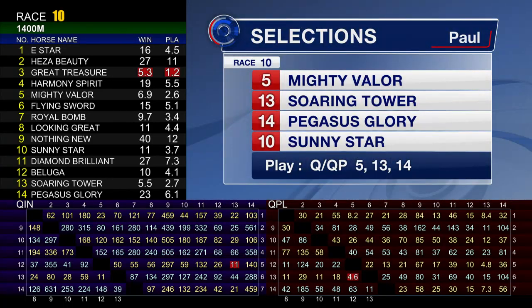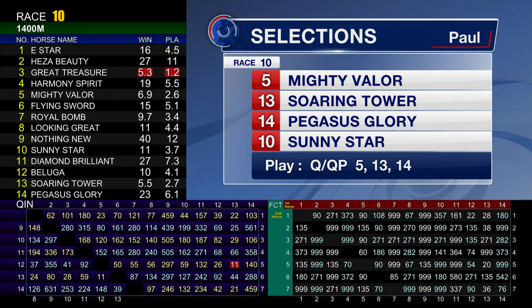Wide market this one. Great Treasure — I haven't even mentioned him and he's the favourite. It's another really open race here, but I think Mighty Valor can win. He can dictate in front and be tough to beat. Soaring Tower will be the one coming at him late. Pegasus Glory is another one that will be on the pace and comes in with that lightweight. I didn't mind Sunny Star's last run either — coming back to 1,400 metres I think will suit him as well.